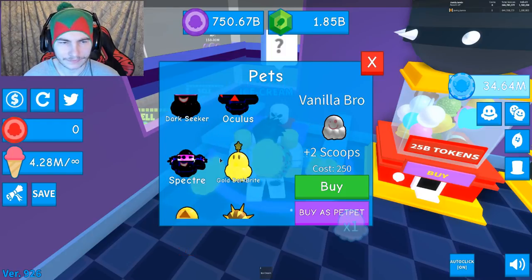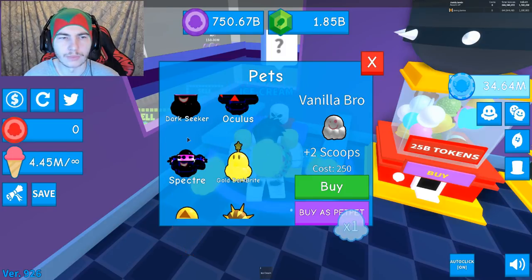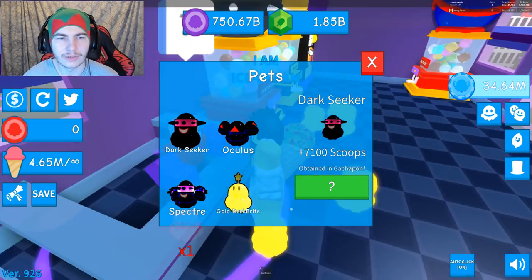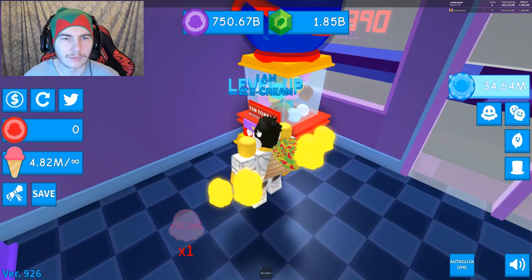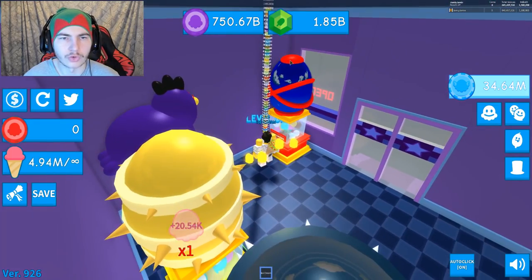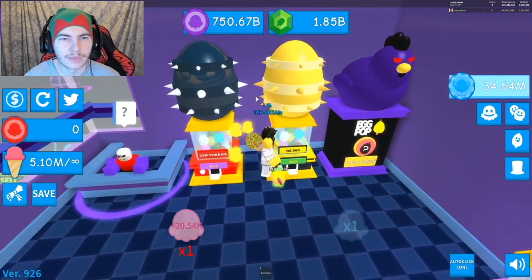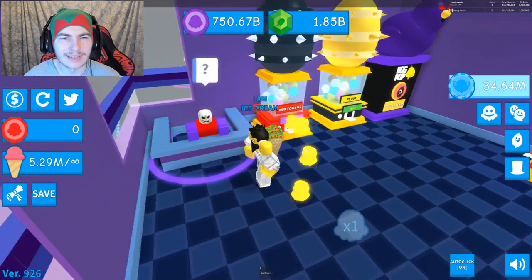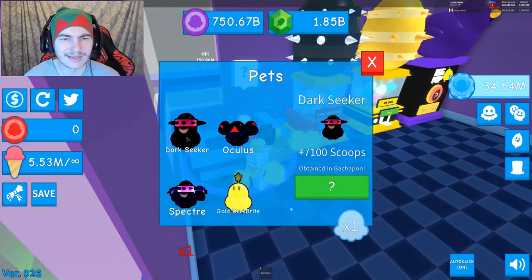So the new pets - I'll scroll all the way down. The best one that you can get - let's have a look. I think the Dark Seeker is the best one you can get from this one. What's the Spectre? Let's have a quick look. I don't think it wants to show me all of the pets, but I'm pretty sure the best one in there isn't the Spectre - I believe it's the Dark Seeker.